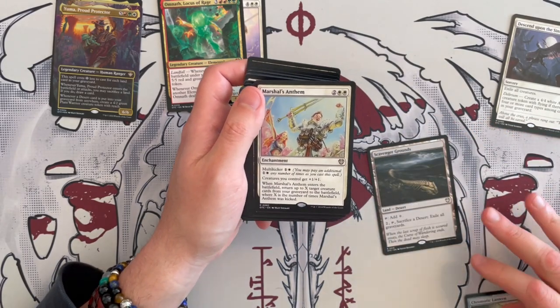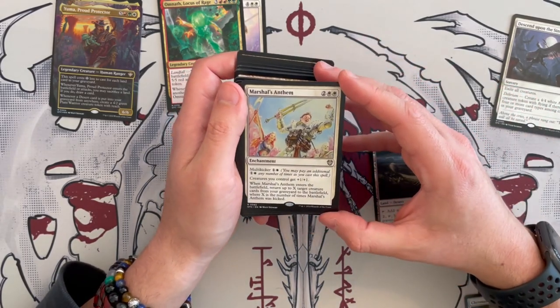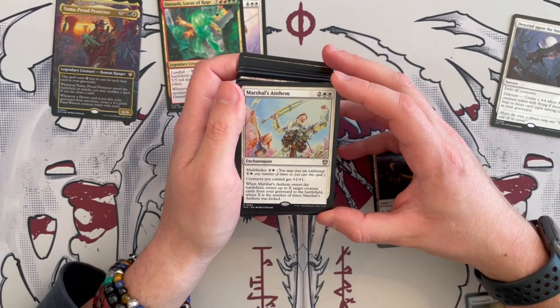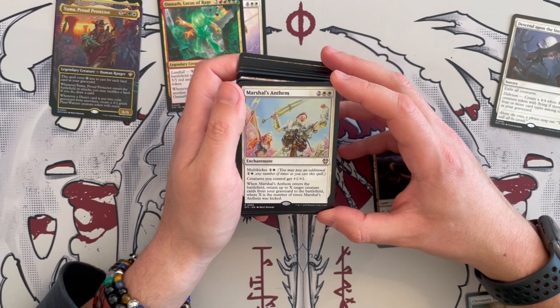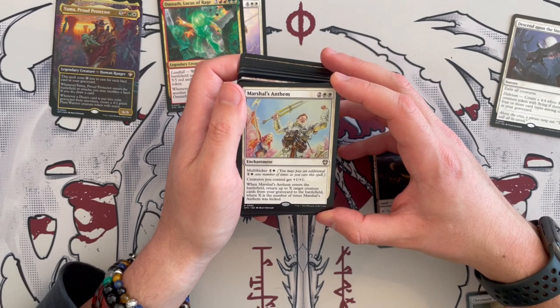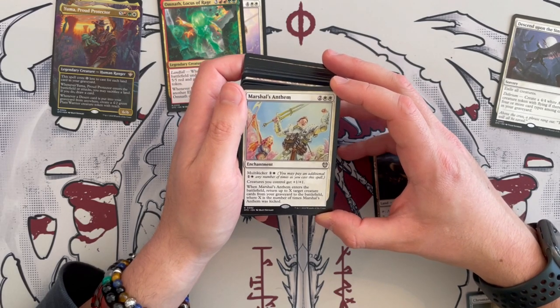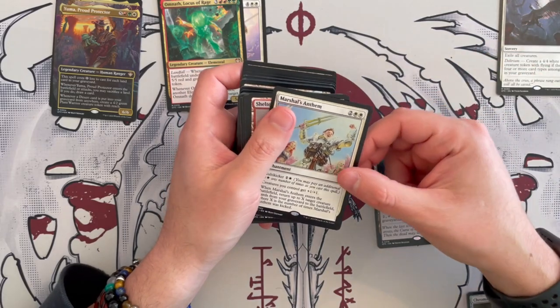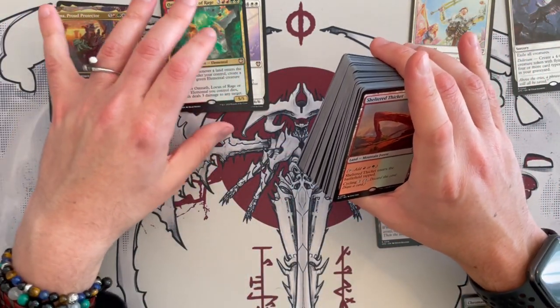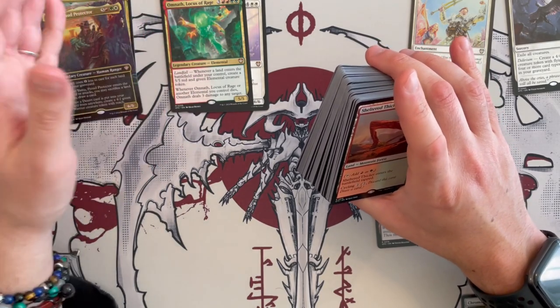Marshall's Anthem is an enchantment with multi-kicker — multi-kicker is two. Creatures you control get plus 1, plus 1. And when it enters the battlefield, return up to X target creature cards from graveyard to the battlefield where X is the number of times it was kicked. So another way to return stuff from graveyard. How are we going to get stuff from graveyard that is a creature? Because lands — I'm seeing some way. And we have Sheltered Thicket, a cycling tap land — it's a mountain forest.